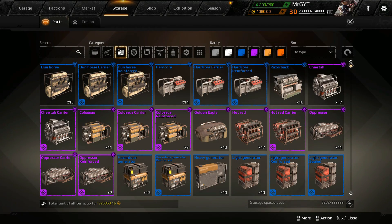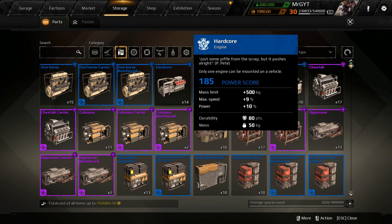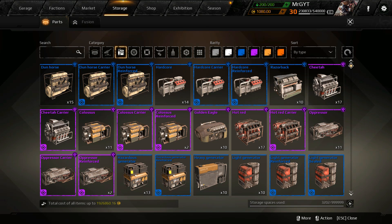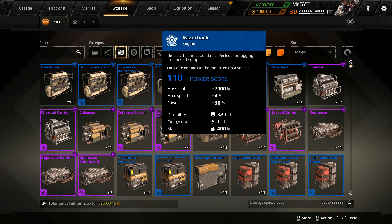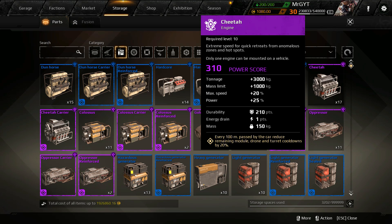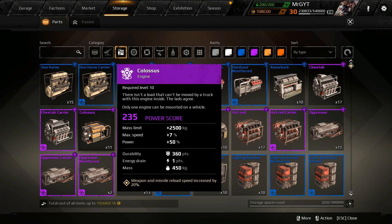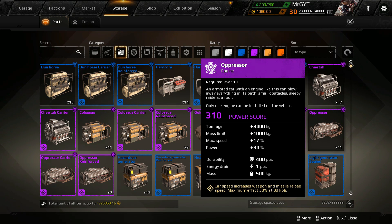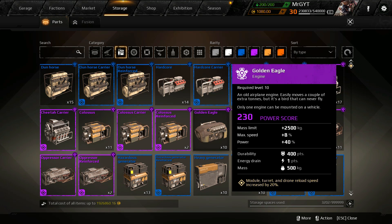So settle up. Let's take a look at what we're gonna be testing today. We're gonna be looking at all the engines in game. Engines have maximum speed and they also have power, which is basically your torque or acceleration — how fast it can get you up to speed. On top of that, they can increase your mass limit and your tonnage, which is how much weight you can put on your vehicle before you're in the yellow and get nailed with speed penalties. Some engines give you reload boosts, some give you module cooldown boosts, and some don't give you either of those but don't cost any energy.